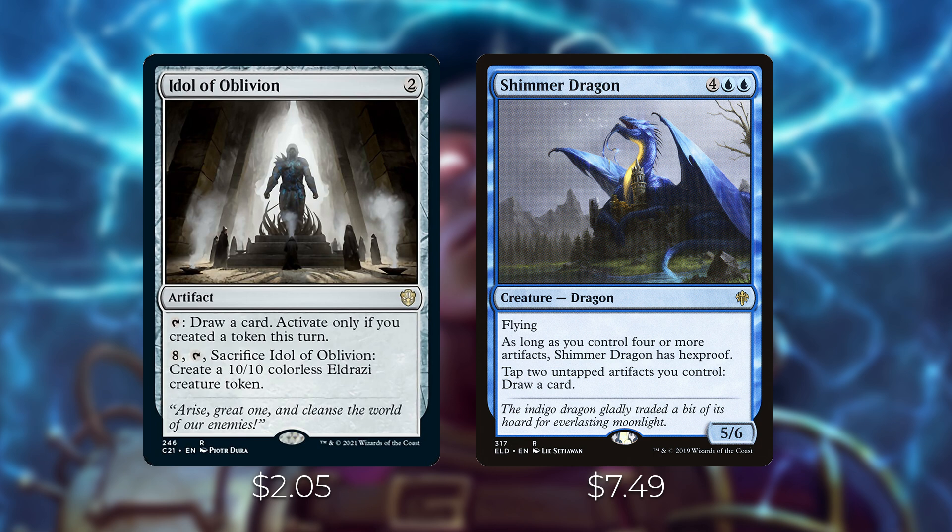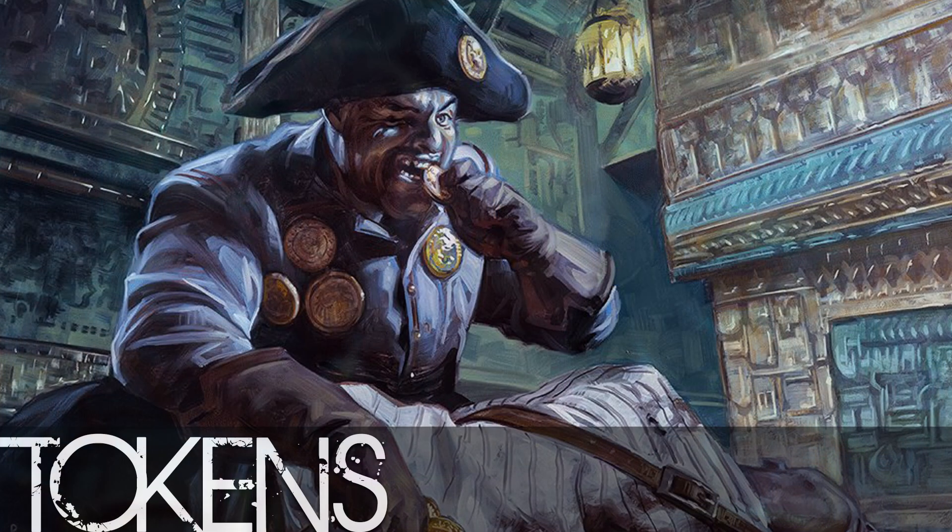Next up, Shimmer Dragon — a creature that lets you tap two untapped artifacts you control to draw a card. In a deck that's putting a ton of artifact tokens on the battlefield, this is a really nice way of using those tokens for advantage rather than just for Lonis's ability. It's one of the more powerful cards in the deck, a little more expensive since it hasn't been reprinted since the Throne of Eldraine brawl deck, but very powerful if you have a lot of artifacts.